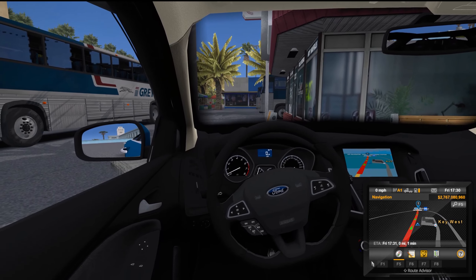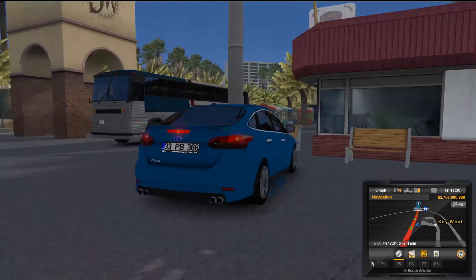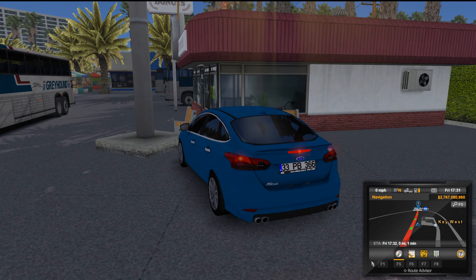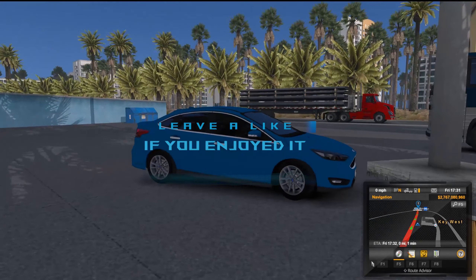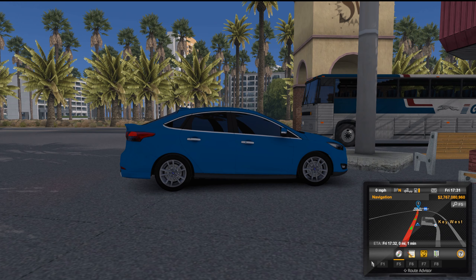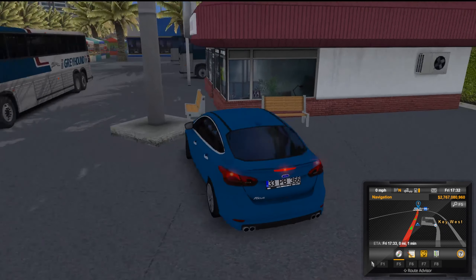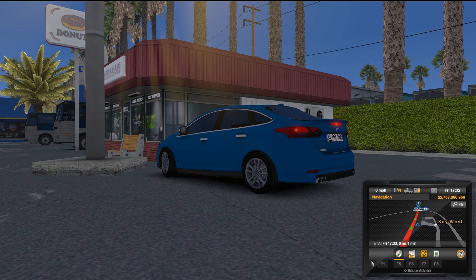Yeah guys, a short little video kind of showing off Key West here. Set that parking brake, set her back in neutral. Little Greyhound bus right there. Hope you guys enjoyed the video — smash the like button, all that fun stuff. Let me know if you guys want to see more videos like this with the road trip series. I do apologize for getting the car wrong — I thought it was a Fusion but it's actually a Ford Focus, a completely different vehicle. My girlfriend's sister has a Fusion, not a Focus. Hope you guys enjoyed — I'm gonna go eat a donut for all y'all. Hope you guys have a great rest of your day, catch y'all later, peace!